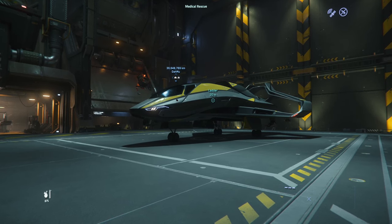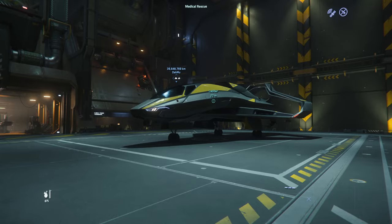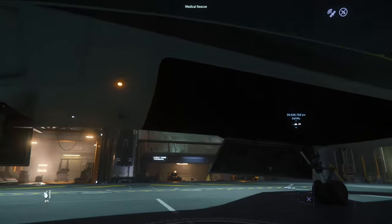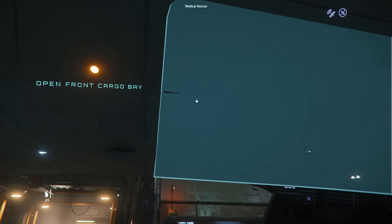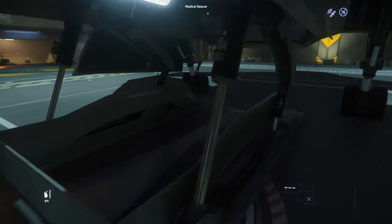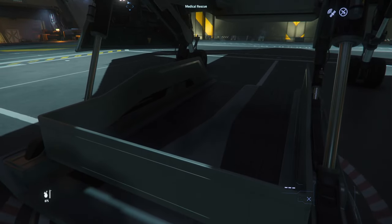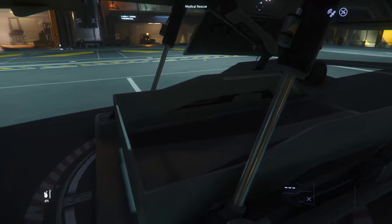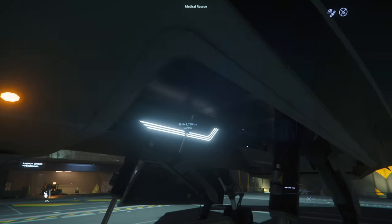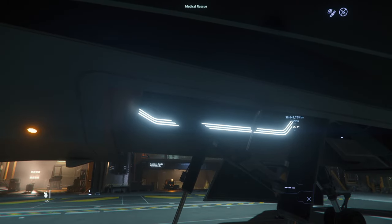Unlike the Avenger, it does not have an open-type cargo bay. It has a drop-down cargo bay that's secured underneath. Let me go ahead and get that open so I can show you. This cargo bay fits the 12 SCU — two boxes stacked on top of each other — and it tucks up underneath into the ship, which is where everything is stored.